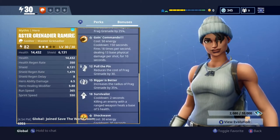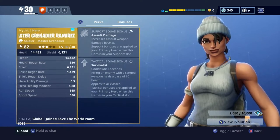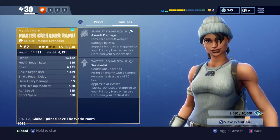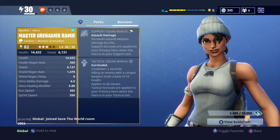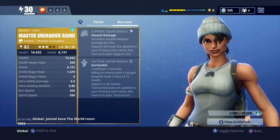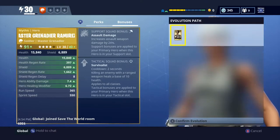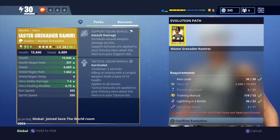The bonuses she provides in your support squad or tactical squad slots — support squad gives increased assault weapon damage by 24%, which is pretty good. And Survivalist, which is not so great. She's pretty expensive to level up at this point — I need to unlock leveling her up to tier 4 — but I'm not too worried about her right now.